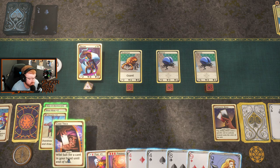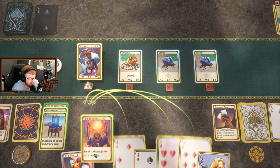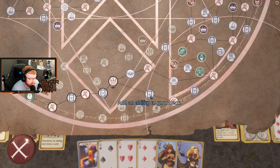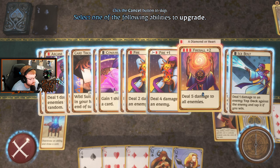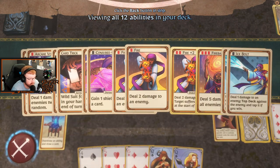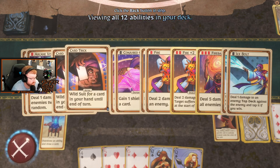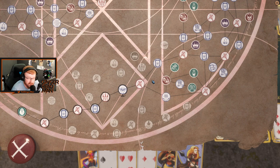Now we just need one more red card. A simple cantrip. Upgrade an ability in your deck — I'm curious to see what this is. I was going to say it's going to turn it from white to silver, silver to gold. So we just traded out a Fire for a Fire 2. I'm okay with that. The better one would have been maybe the card trick, because I think it wildcards more than one card.